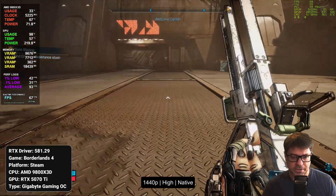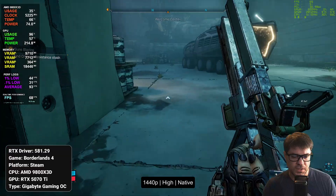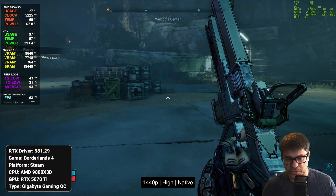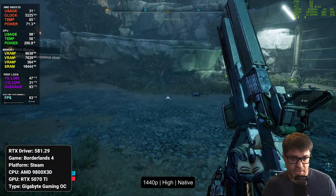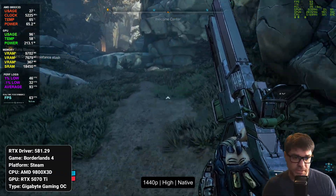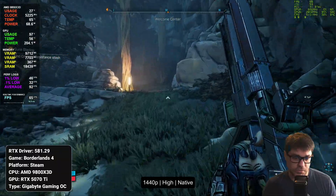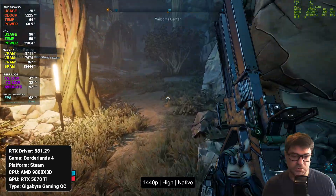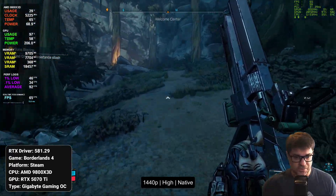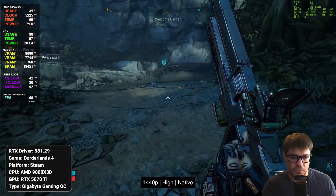This is currently on high — there's low, medium, high. High is where it kind of performs right there at a comfortably above 60 rate. Everything else above this is pretty good, and I'm going to do a little bit of a competitive settings section at the end. So we're going to be checking out some of those low and medium settings for folks who really want to max out a panel. I've got a 240 hertz refresh panel here, so I'll have all the chapter markers set up for you.